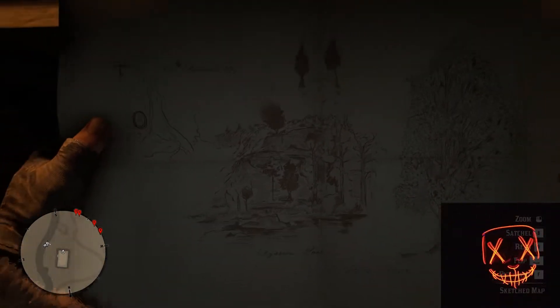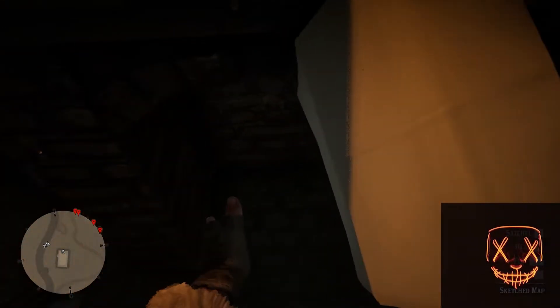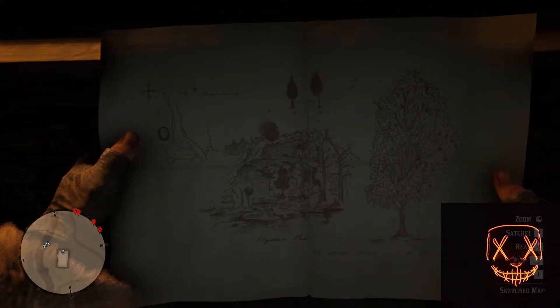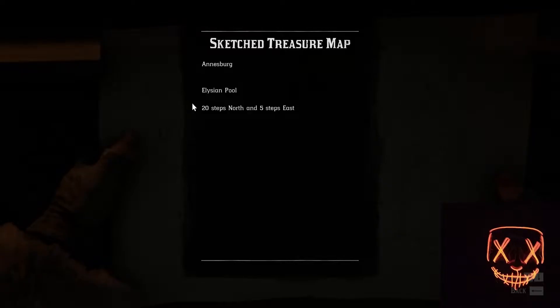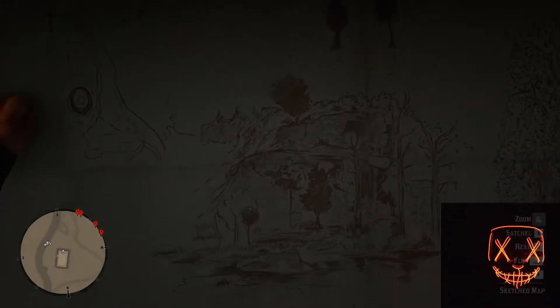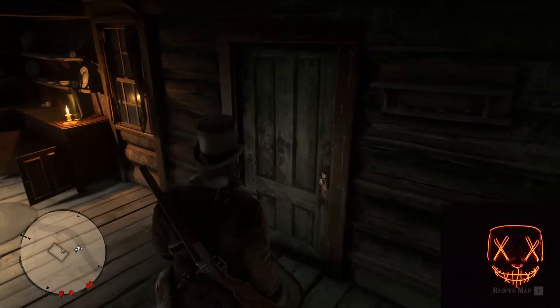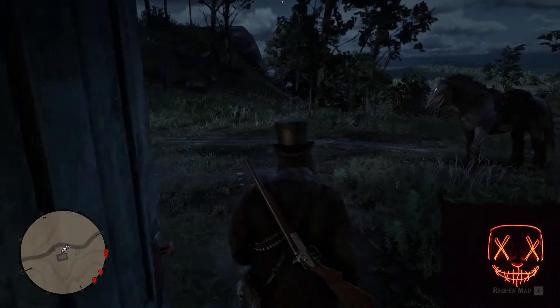This place looks like... I think this looks more like Annisburg — Annisburg's Elysian Pool. I'm not wrong. Yes, Elysian Pool, you can see. 20 steps north and 5 steps east. Okay, nice. Let's go, let's see — we can find our mighty treasure.